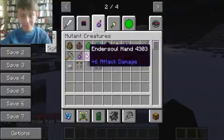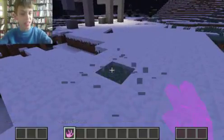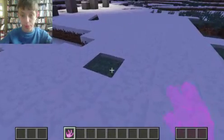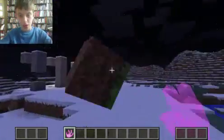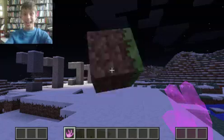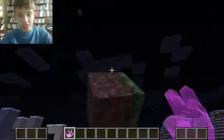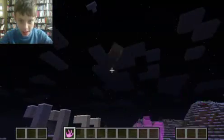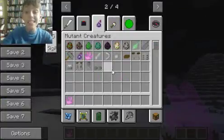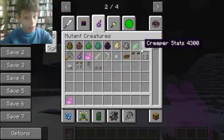He can also turn himself into clones and you gotta find the real him — the fakes look like normal endermen with one health. This is what the ender soul hand can do: right-click and this happens, or you can do six attack damage by hitting. You can right-click to throw it and it places where it lands, which is amazing.